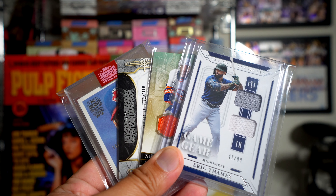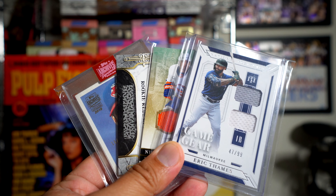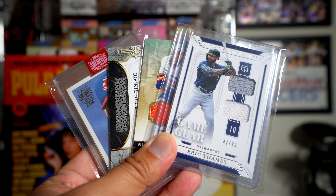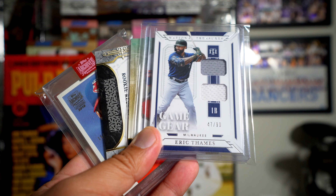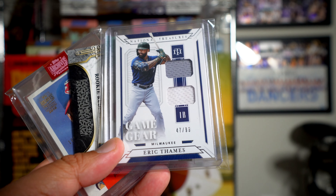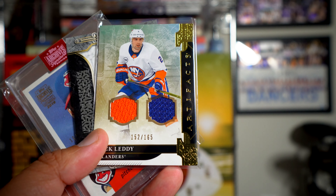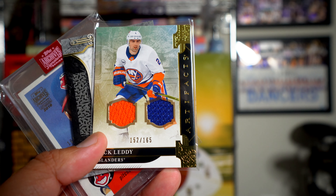Hey guys, what's up, Black Sheep here. Today I am ending three of my card contests: the National Treasures contest, the Artifacts contest, and the Topps Archives Retired Signatures Edition. For National Treasures, I'm going to be giving away this Eric Thames dual jersey card out of 99 — one gray jersey and one white jersey, number 47 of 99. Also going to be giving away this Nick Letty, 152 of 165, orange and blue jersey.